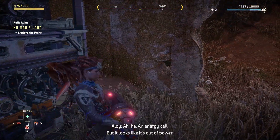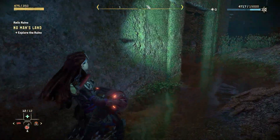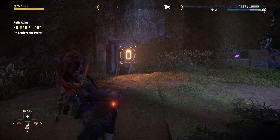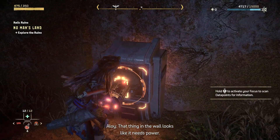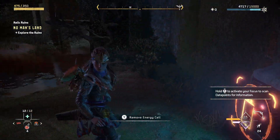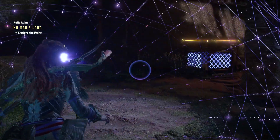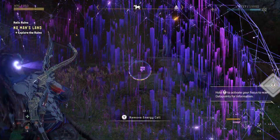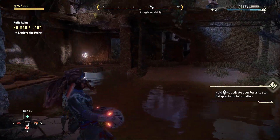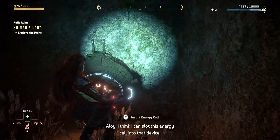An energy cell — but it looks like it's out of power. That thing in the wall looks like it needs power, but the energy cell's not gonna do much.